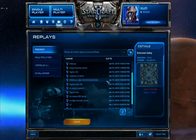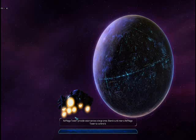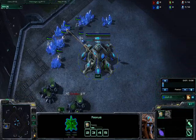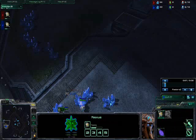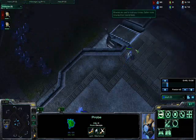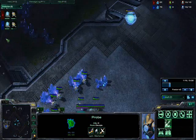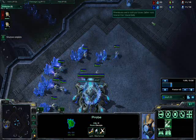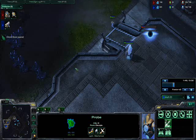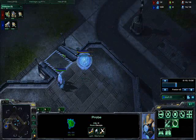In our last replay we're going to look at cannon rush on Metalopolis, which can be a lot more rewarding because the cannons are even closer to the mineral line. But it's also a lot riskier if he scouts it early. The build is still the same. The only difference is we're only going to send two probes out because there are only two locations he can spawn — since on Metalopolis he can't spawn close positions. Going 9 pylon. I prefer to send two probes because I need two probes anyway in case I do a full wall.